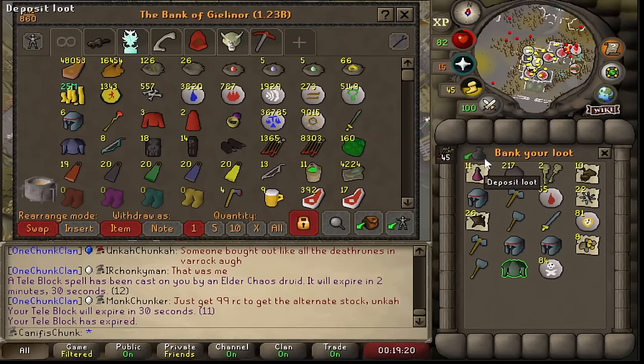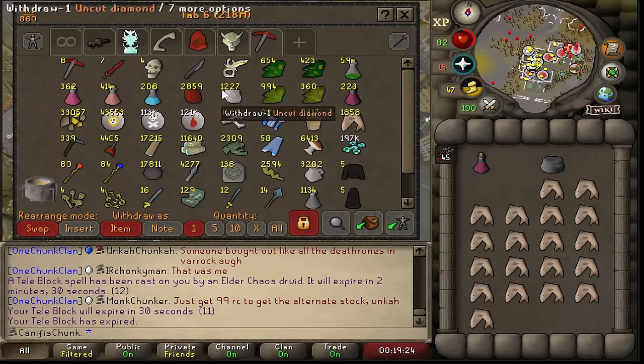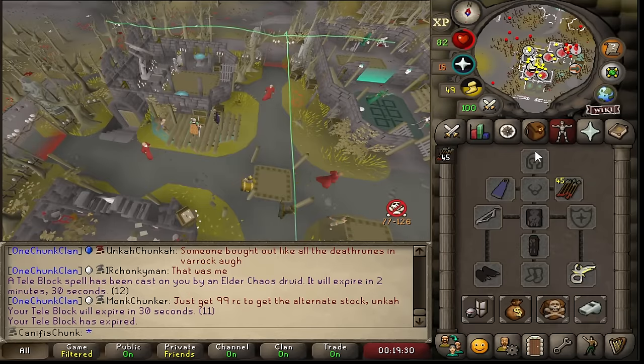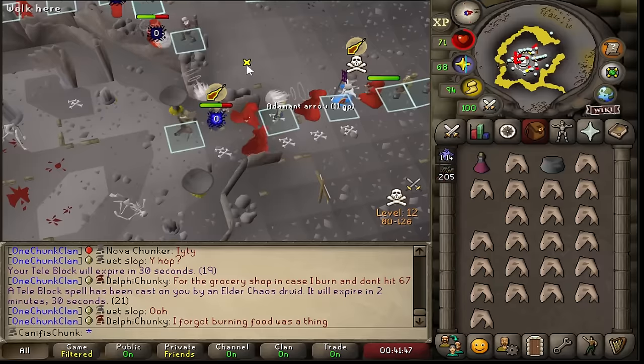Not a bad little trip there. Two zombie keys and some other stuff — you can get a lot of super restores there, which is pretty nice. Using that Adamant Arrow tech has actually been quite nice, so I might continue with that.